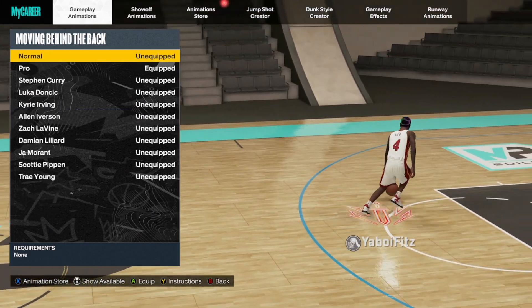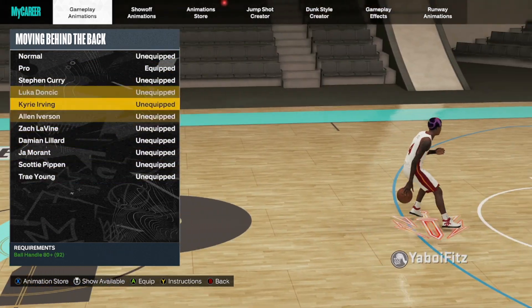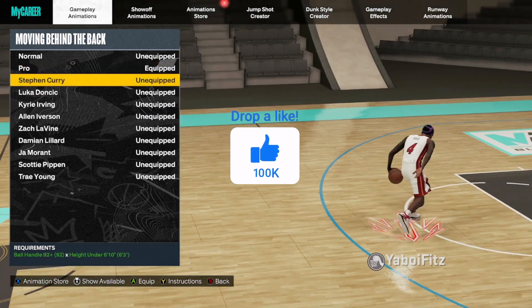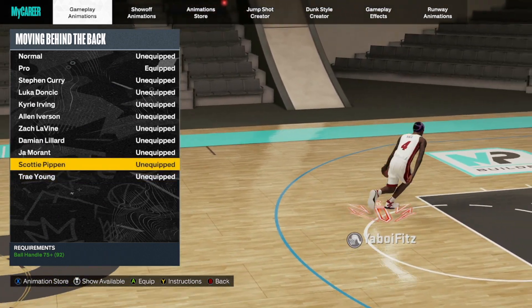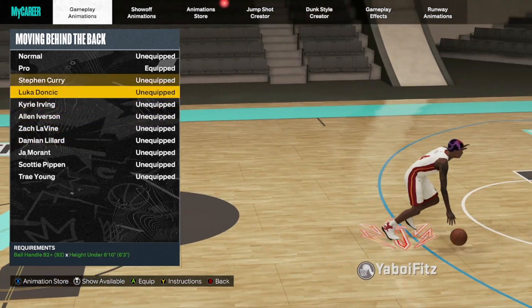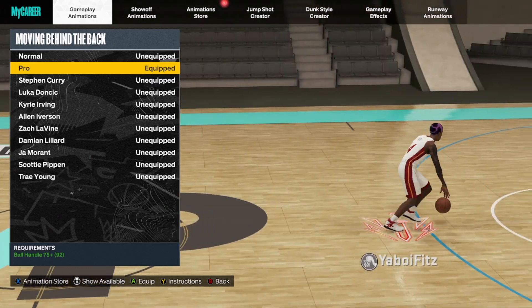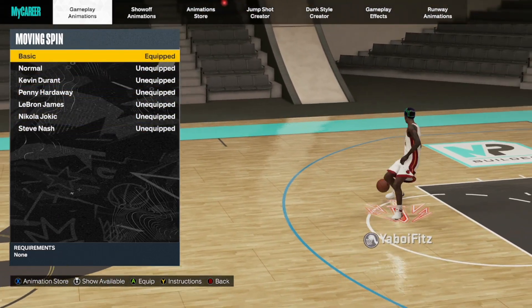Moving behind the back is kind of mid this year. I run Pro just so I don't get bump stolen as much as possible. They did add a new one — Andrew Wiggins — but I don't think I'll be using it. Some people love Scottie Pippen, Damian Lillard is popular, and Stephen Curry is decent. I've been using Pro since Season 1 and I'm sticking with it.